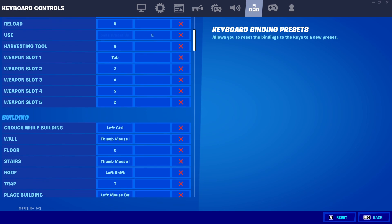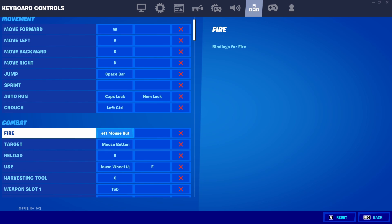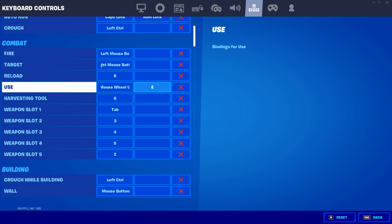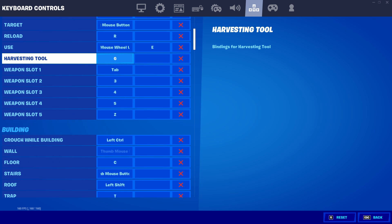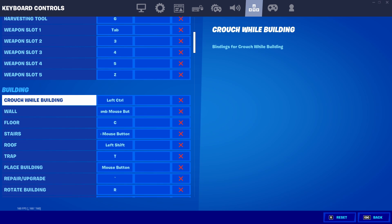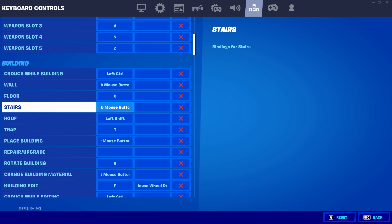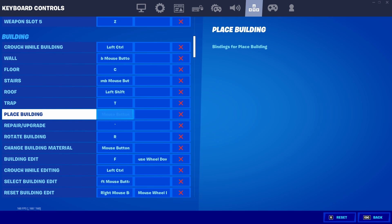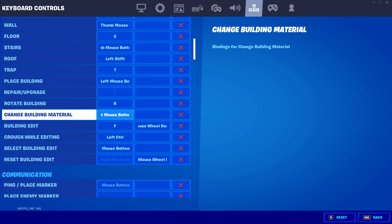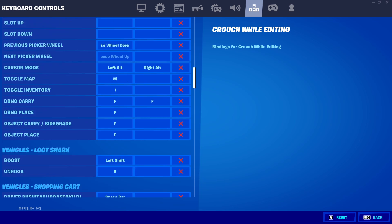Going over my key binds: WASD movement, spacebar for jump, caps lock for auto run, and control for crouch. For use/pickup I have both mouse wheel up and E as double pickup buttons. Harvesting tool is G, weapon slot one is tab, then three, four, five, and the Z key. Wall is my first bottom thumb mouse button, floor is C, stairs is my top thumb mouse button, roof is left shift, trap is T, repair is the accent mark key, and building edit is F. Scroll wheel reset is also set up.